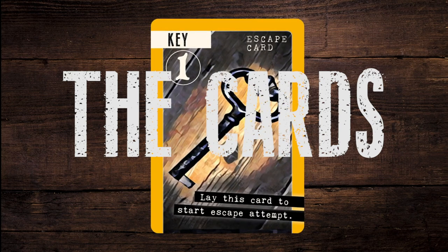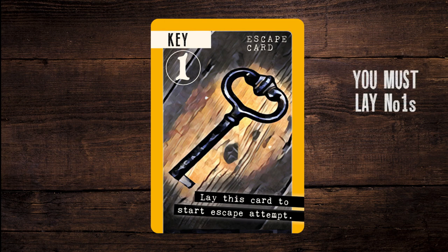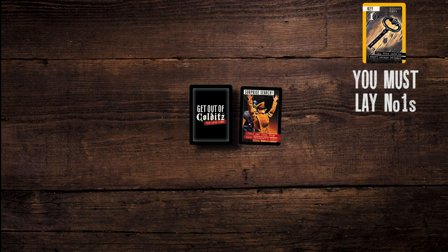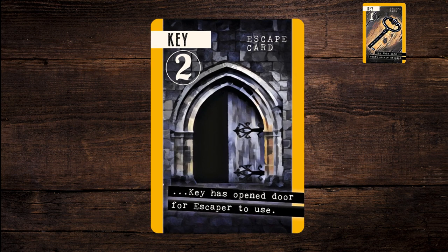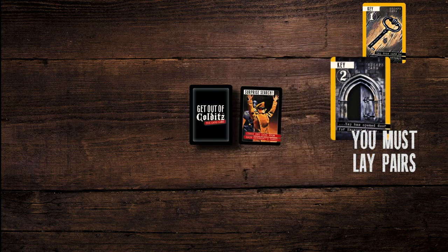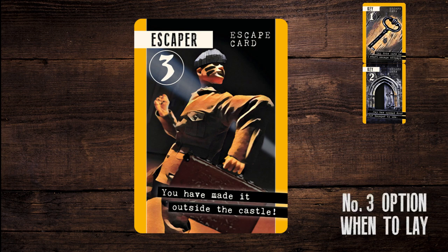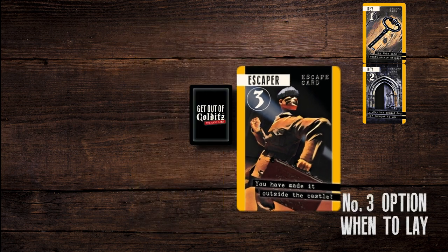Escape card number 1 — rope, tunnel, or key: if you hold a number 1 card, you must place it in front of you immediately before your actual go. Escape card number 2 — rope, tunnel, or key: this must be laid on a corresponding number 1 card as soon as the opportunity arises. You still have your go. A number 3 escaper card can also be played at this time, or you may choose to protect the number 3 escaper and hold it in your hand as a tactic.